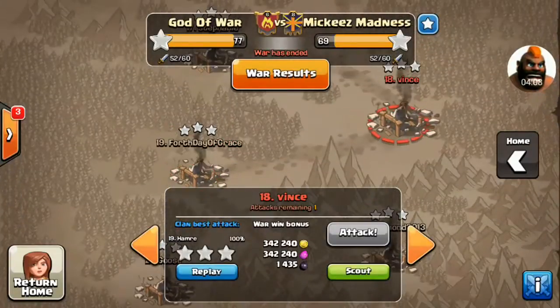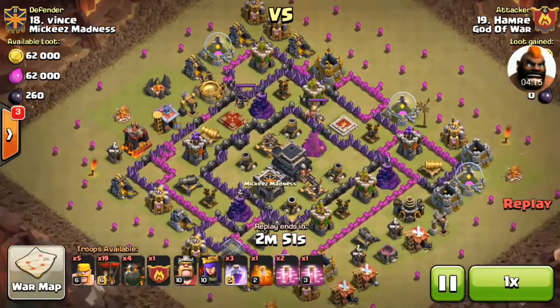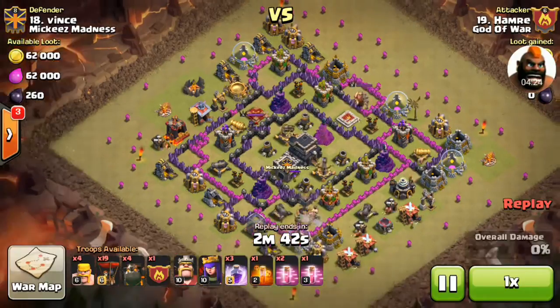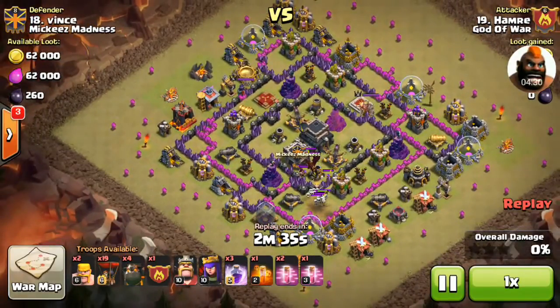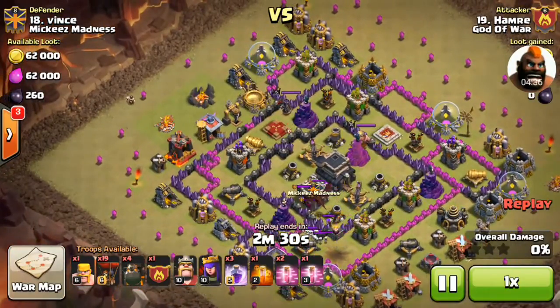Here's another attack done by Henry — this is a Pentaloon attack. He shows us that balloons can be used in different ways. He doesn't use the same composition as the previous attack, instead choosing different compositions for different attacks. This depends on the strategy and the player doing the balloon attack.